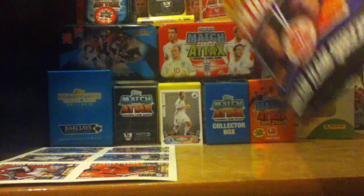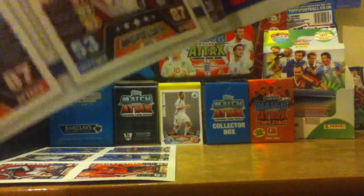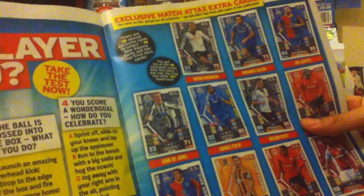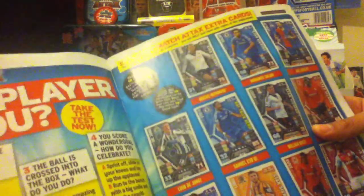Just skipping through the magazine quickly — there's probably nothing too special apart from the cards and a load of quizzes. There are four quizzes with loads of questions. Some gossip, Messi v Ronaldo, and here are some of the exclusive Match Attax Extra cards. The magazine says there are 18 special exclusive cards to collect — 16 new signings cards and 2 Hat Trick Hero cards.